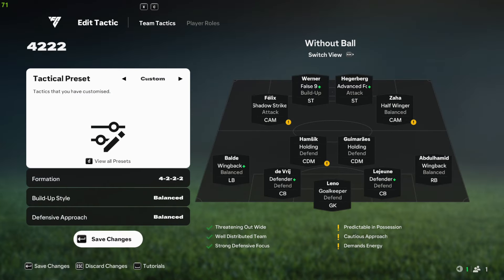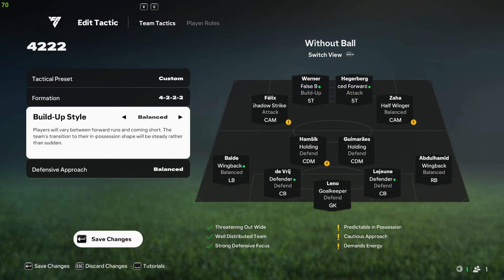We have the 4-3-2-2 over here and the build-up style that I'm using is Balanced. I've tried Short Passing and I've tried Counter Attack — with Counter Attack the players just move too wide and you don't have enough options to pass.